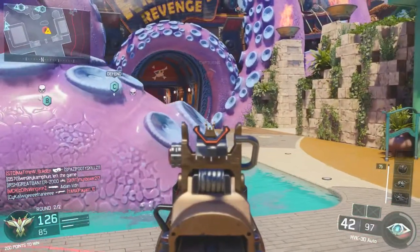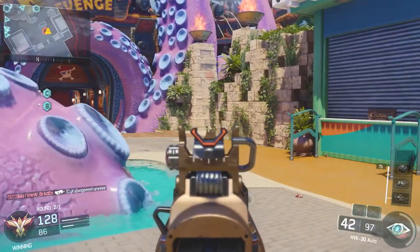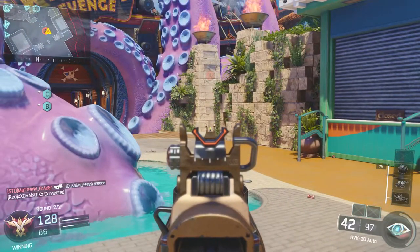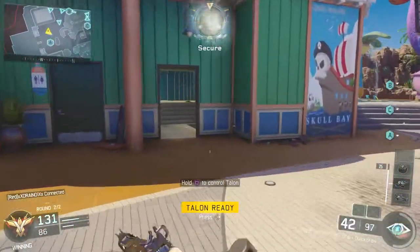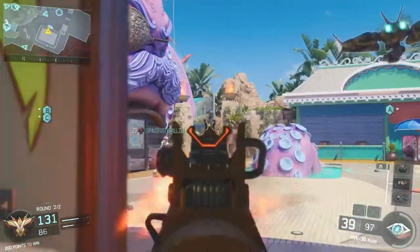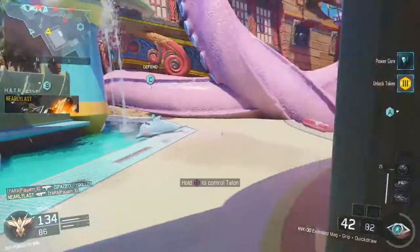I don't need to go into the center of the map or into lane three where the water is. I can control the whole game from here and just collect all my scorestreaks. This is by far the easiest way to play Domination on Splash Park. It might be a bit harder depending on the players you're up against, but for me this is definitely the way to go.